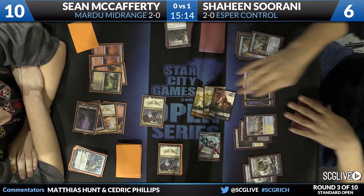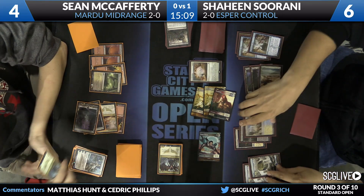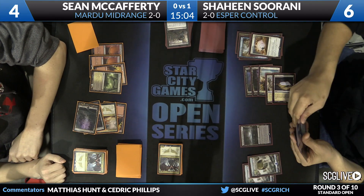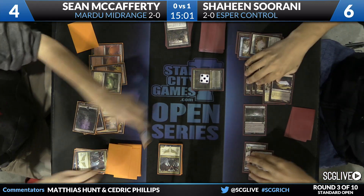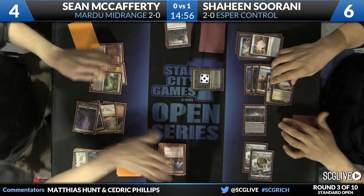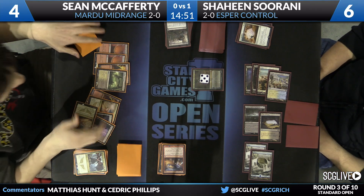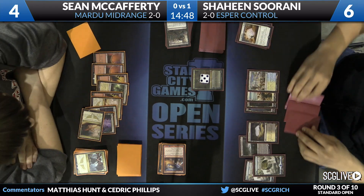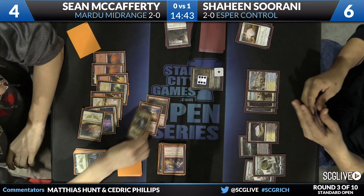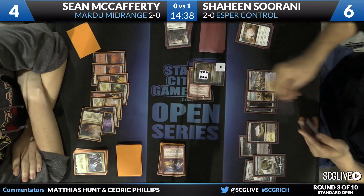One commentator prefers all creatures, no spells. Here comes End Hostilities — Shaheen resets and kills everything. Not the most elegant way to get rid of the Butcher of the Horde, but it sets up the board nicely for the Ashiok he now gets to play. Read the Bones, Bloodstained Mire, and Lightning Strike are exiled; pass the turn back to Sean. Sean picks up a Bloodstained Mire and a Nomad Outpost, then passes back. Shaheen activates Ashiok again and mills Stormbreath Dragon, Lightning Strike, and a Butcher of the Horde — good targets for Ashiok to work with.